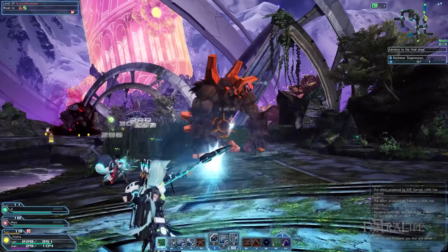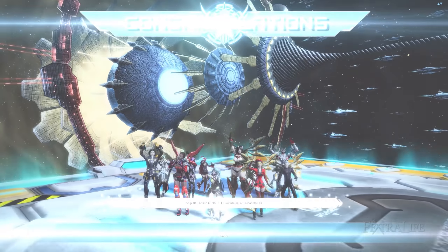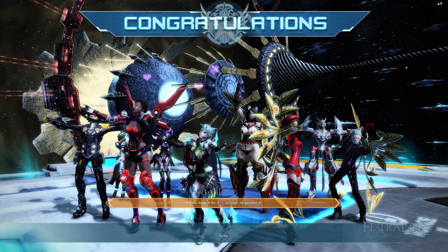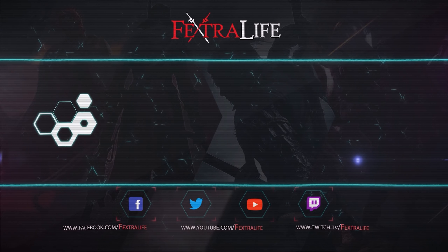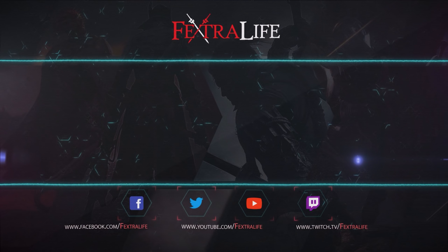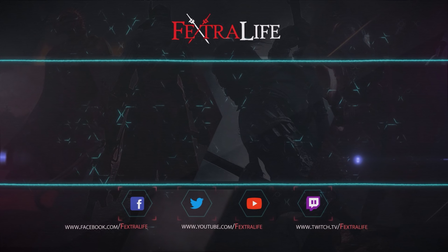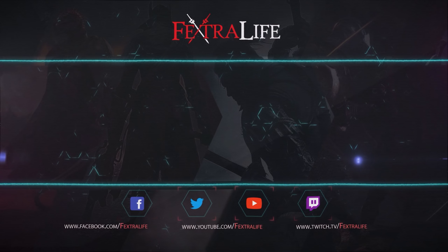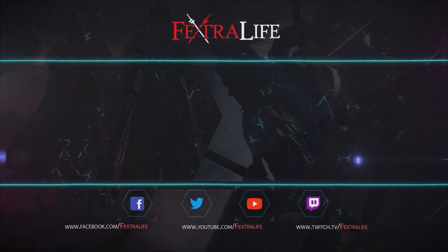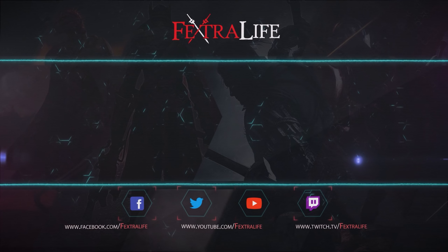Your inventory space is limited and you'll run out of space really fast unless you're careful. You can access your storage by interacting with a green console located in the main hub. Here you'll be able to deposit and withdraw items and equipment. If you're on a mission and you run out of space, you can send an item you're about to pick up straight to the storage by clicking on it and selecting send to storage. You can also set auto pickup options from the in-game options allowing you to focus on fighting without needing to worry about what you're picking up. If you're having trouble managing your inventory or find it tedious, you can further expand your character inventory by spending premium currency.